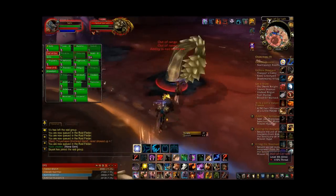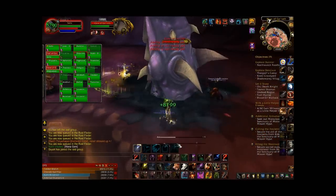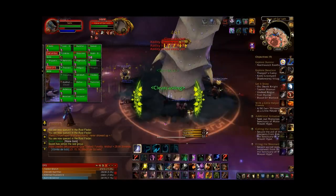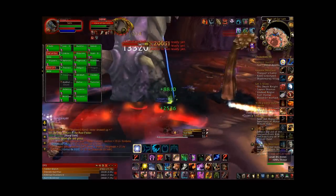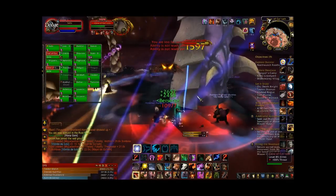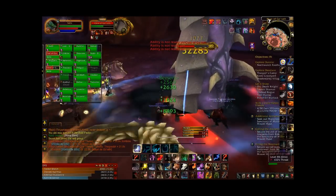The Eye in the middle is the thing we kill first, and that's probably the best way to do it. You want to have that thing killed — I think it does random damage to players, I'm not 100% sure. But killing the eye first is the generally accepted approach.